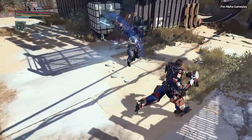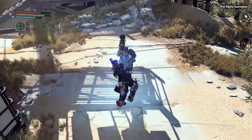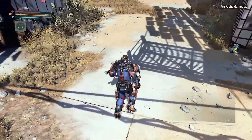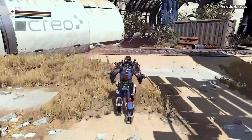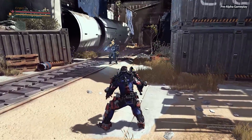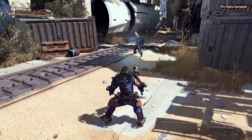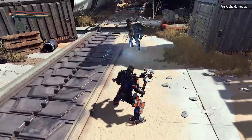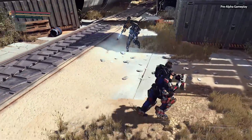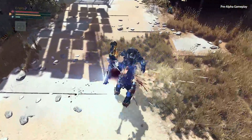Melee combat in The Surge is stamina-based. That means that while you're in combat, you're going to need to manage your stamina resource, or you might find yourself unable to complete a combo or unable to dodge away from a counterattack. In The Surge, attacks are not light or heavy attacks, but rather horizontal and vertical attacks — and that's because the swing direction actually matters. You can target specific body parts, so directing attacks towards unarmored or vulnerable areas deals increased damage and is more likely to stagger your opponent.